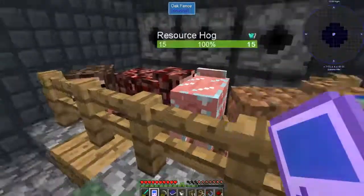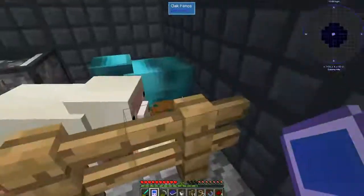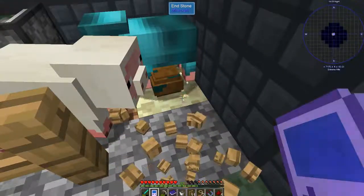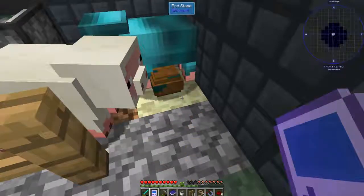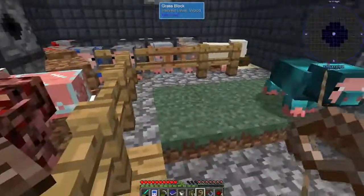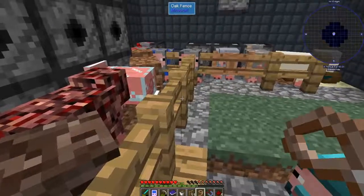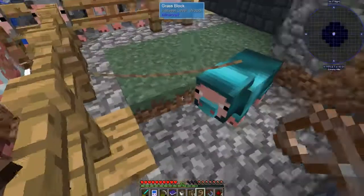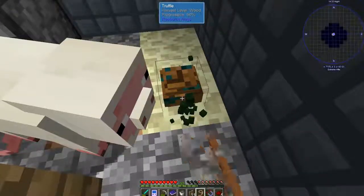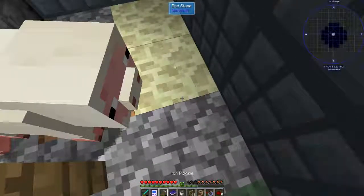There are some of these we don't really need right now. We definitely don't need the ender pearl right now, so I'm going to take this one because I would like to move these to a different area eventually. I put him right there. I know they don't usually move around so you don't really have to put them on leads, but I'm going to do it anyway.